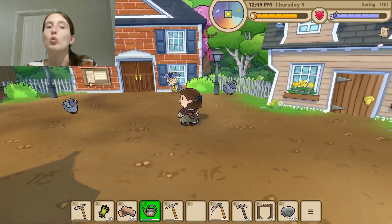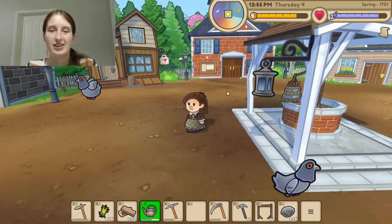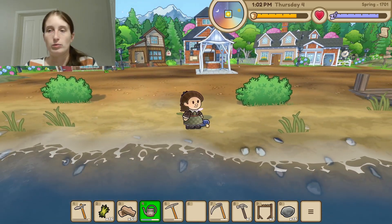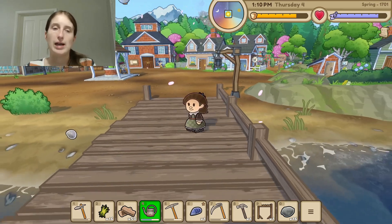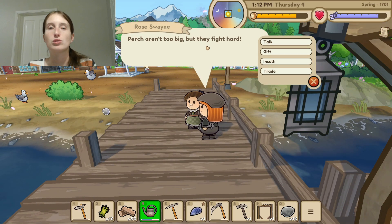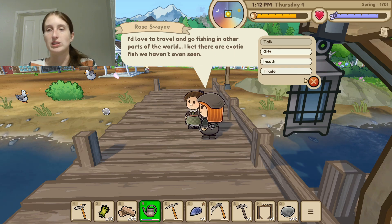Looks like there's another new quest on the board — let's see what that's about. It's all fish but we don't have a fishing rod. Let's go check out the inn. We picked up a mussel — it gives us four food right off the bat.